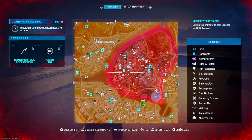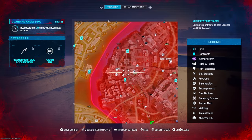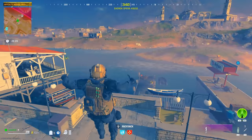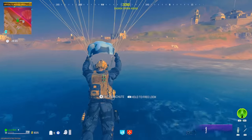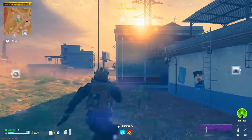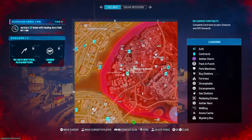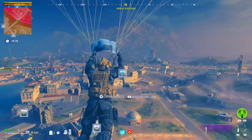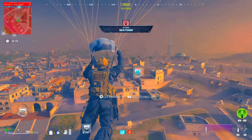The only way to get the bounty to respawn is by picking up another contract and then canceling it. What I like to do is look for contracts on the edge — like this one or that one — pick them up, cancel them, and it resets the bounty so you can do it all over again. That is the best way because you don't have to exit the game and come back in.